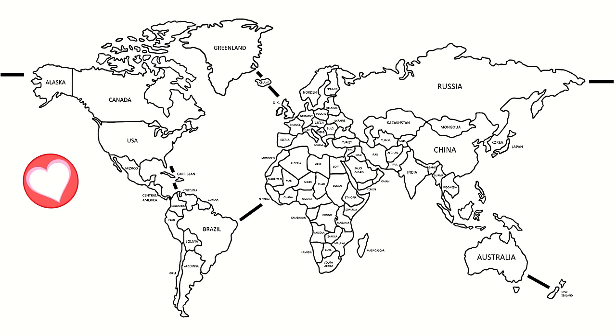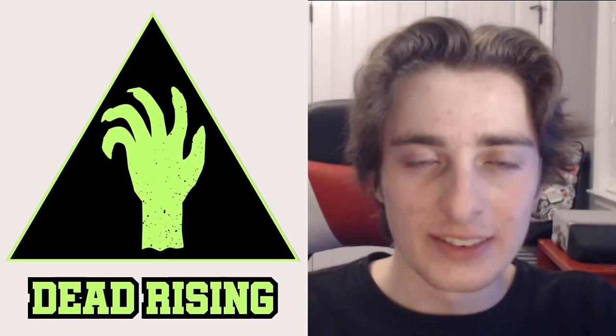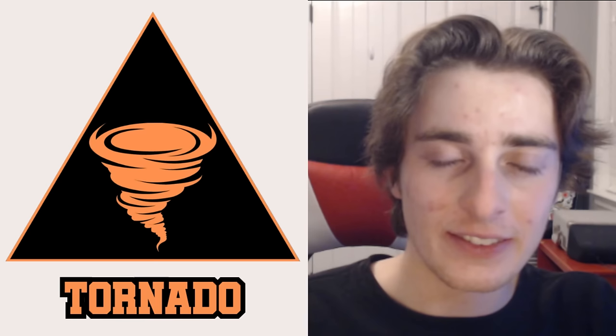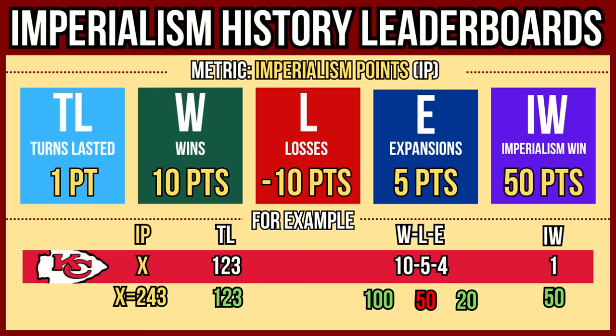Let's look at the map more in depth. You'll notice bold black lines connecting land areas — these signal that a team can attack over bodies of water. For the first time since episode 5, disasters return. These occur every time 8 teams are eliminated, starting with Dead Rising, then Tornado, and a new one: Meteor Shower. Also, expansions are now worth 5 imperialism points instead of 10. Player stealing is on, and so is the free agent pool, giving each team 1 player per expansion.